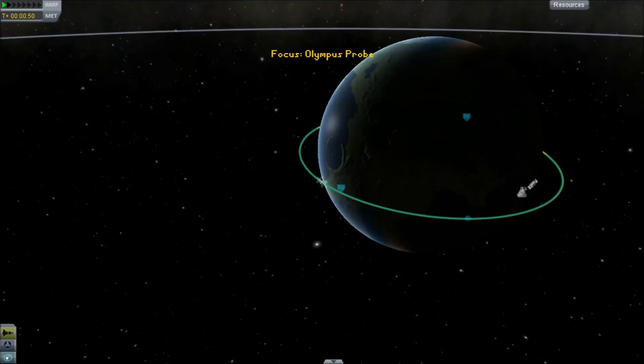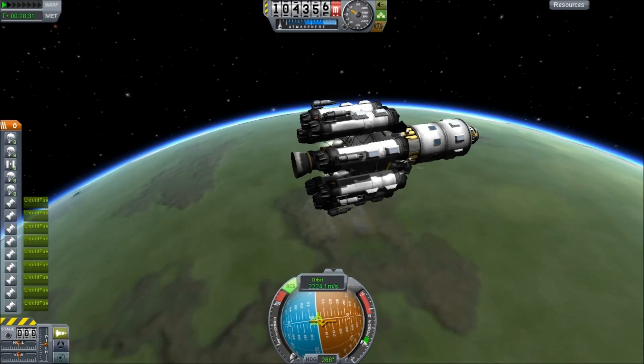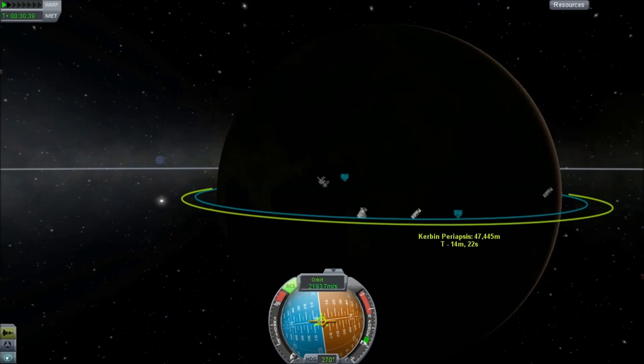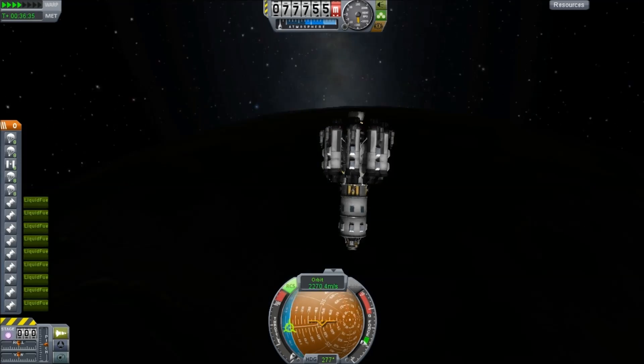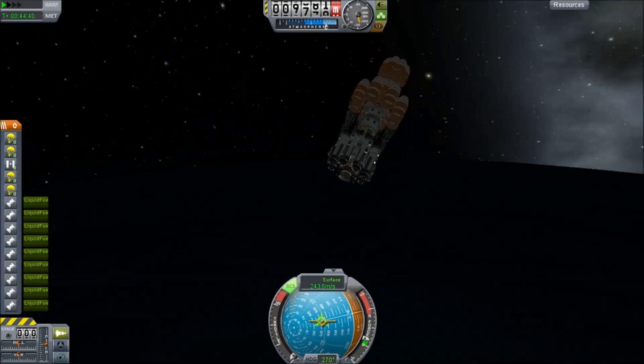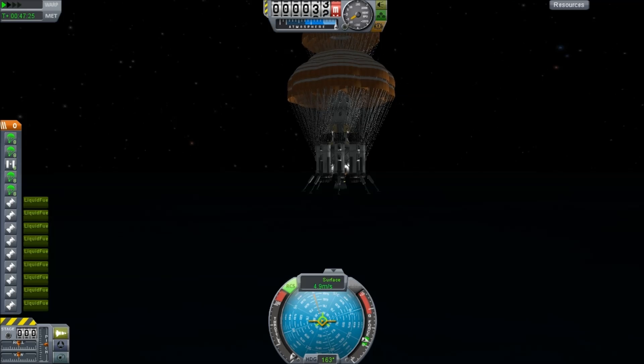One thing to note is this is the new version of the descent or the launch stage. I've got rid of the group of 24 little tanks and replaced it with one big RCS tank. That makes it a little lighter, stronger and gives us more fuel, although it doesn't make my ability to land on target any better. But regardless, it does survive the landing.